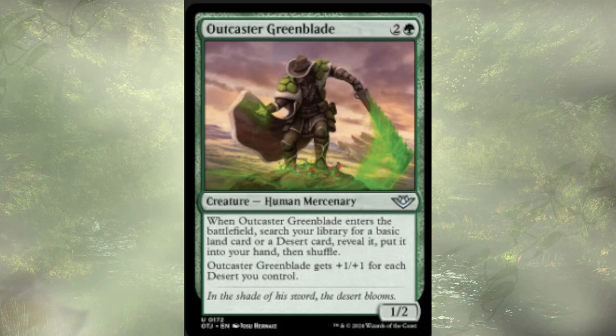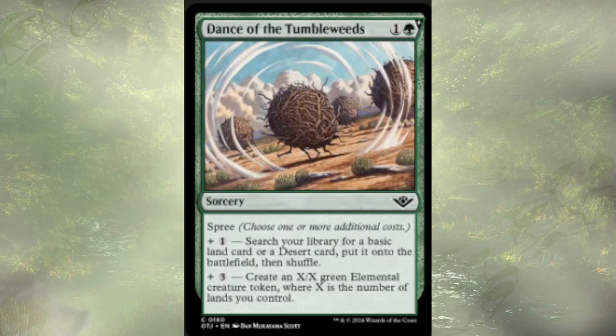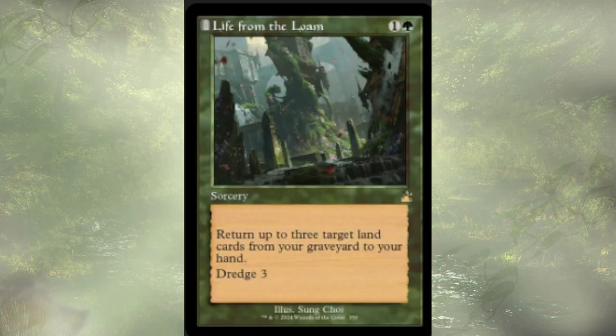Outcaster Greenblade is a three-cost 1/2. When it ETBs, we search for a basic land or desert — almost always a desert — and put it in our hand. They get bigger for each desert we control. Dance of the Tumbleweeds lets us search for a basic land or desert and put it on the battlefield and shuffle, or create an X/X elemental creature where X is the number of lands we control — or both, for a total of six mana. Life from the Loam lets us return three lands from graveyard to hand and can be used as a dredge mechanic to mill cards.